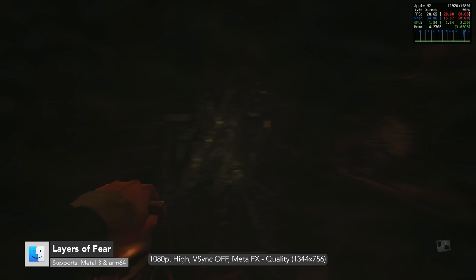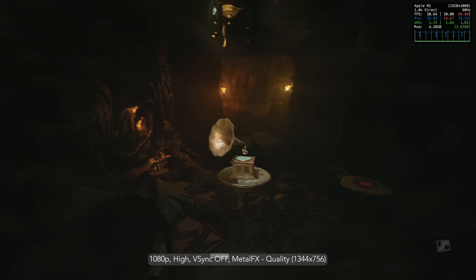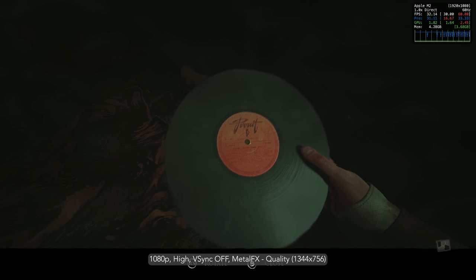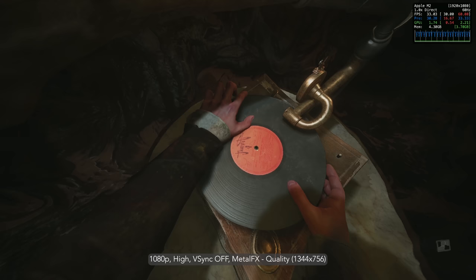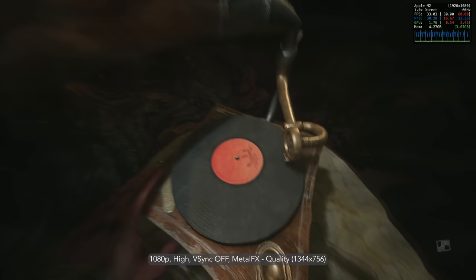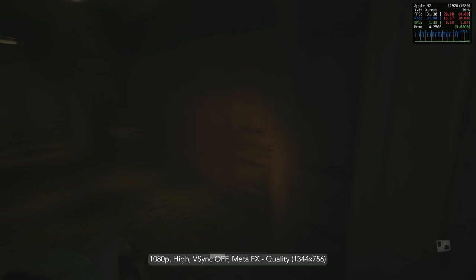Layers of Fear 2023 is a first-person psychedelic horror game developed by Blooper Team and Anchnur Studios. It's the definitive way to experience the critically acclaimed franchise, featuring Layers of Fear and Layers of Fear 2, all DLC, and the never-before-seen story of the writer. It's the first Unreal Engine 5 game running on UE 5.1.1 in particular, and it supports Metal 3, Metal FX upscaling, and HDR.